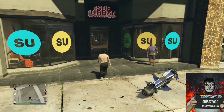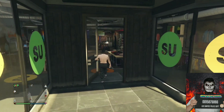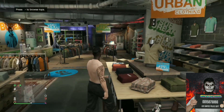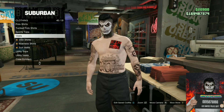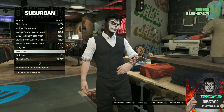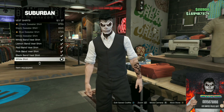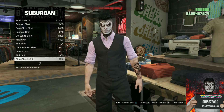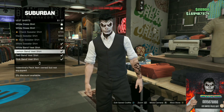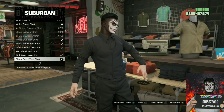If you do not own black joggers, I'm gonna put a link down below in the description on how to get them. Go to any clothing store on the map, go to the top section, go to vest, and purchase the black vest. Then go to vest shirts and purchase the black band vest shirt — it's basically an all-black vest shirt.